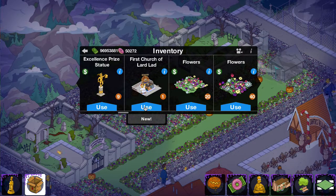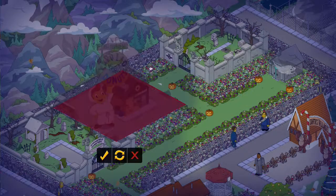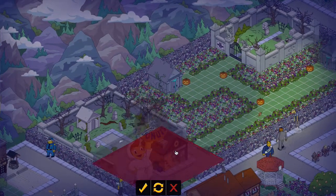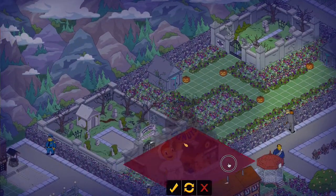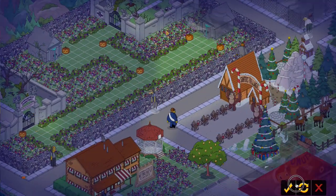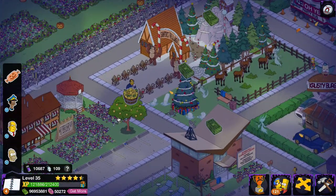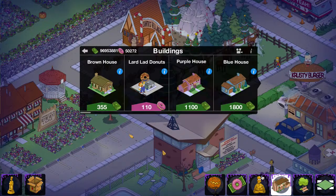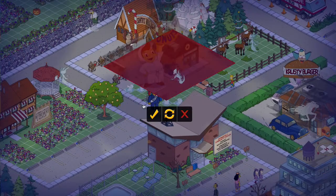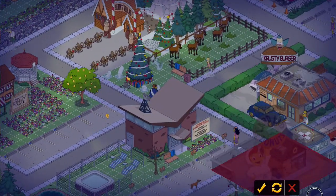Oh, there it is — the First Church of Lardlat. Just click it, and let's see where to put this. I'm just gonna drag this somewhere over here, cause I have no land over here. No, no, no, no, no — shit. Okay, let me just do this again. Okay, I'll just grab this and drag it down. It's kinda laggy on BlueStacks.